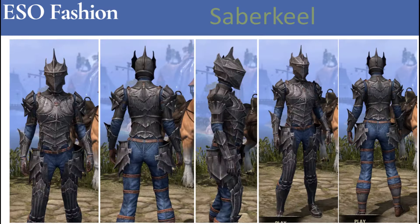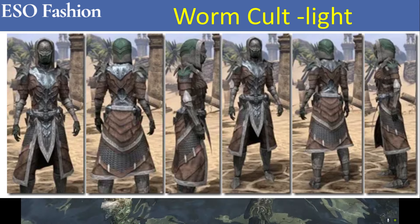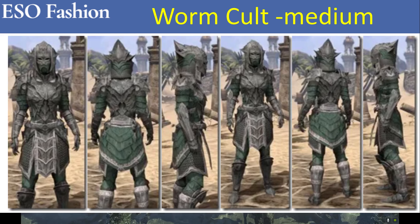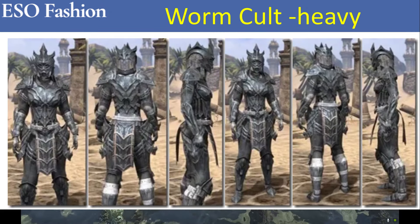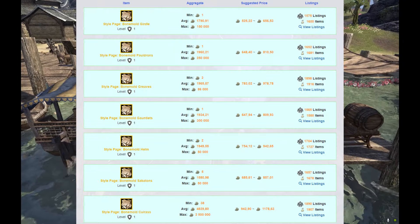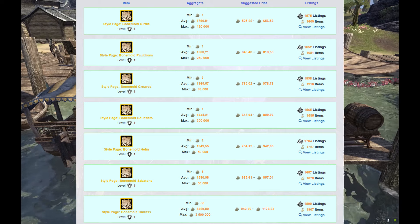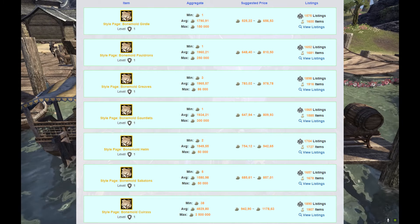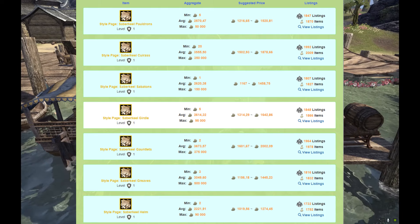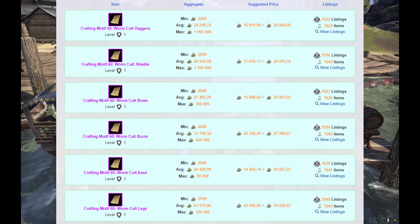Regular blue gift boxes have a chance to contain style pages from previous events: Bone Mold, Saber Cat, and the Worm Cult. The first two are cheap; the latter is slightly expensive at the end of the year, but its price plummets during anniversary events as the market is well-supplied. Random motifs will end up on guild traders, so expect prices to go down.